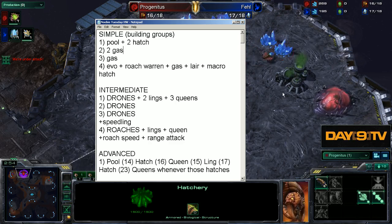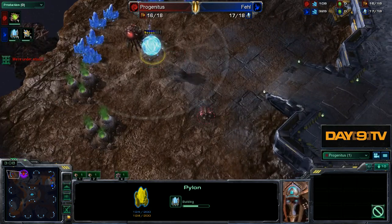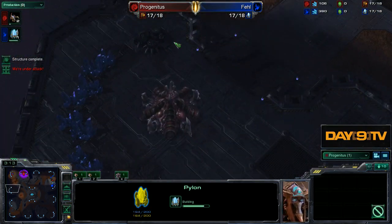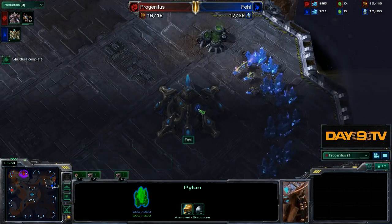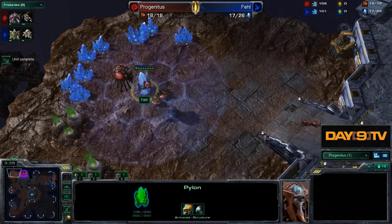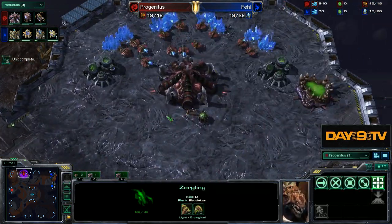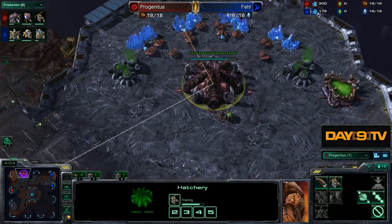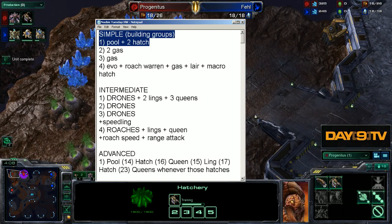Progenitus is up against a Pylon — well, crap. He'll just expand to his third down here. A drone went out to do a little scouting, we found our opponent, we see he's early expanding — cool. Some drones do some whacking away action, cool. We still built our Queen first, we got our two Lings out. We forgot this Overlord, but we still know how we need to go.